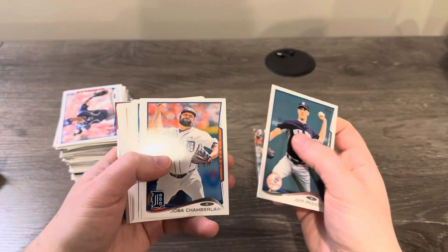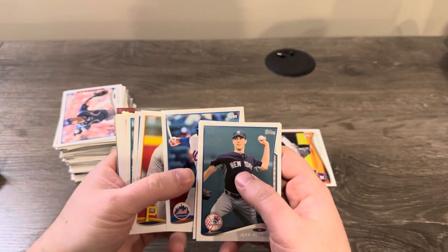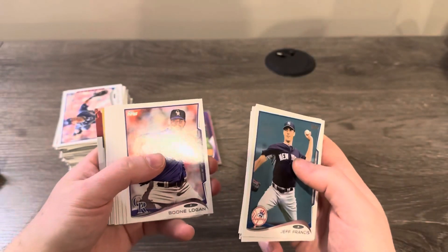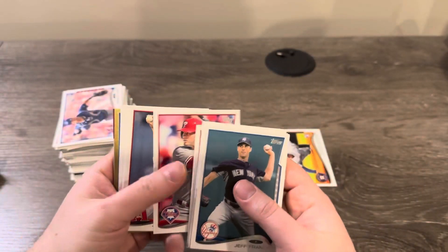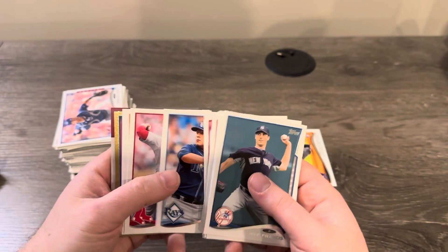Just going through slowly because I haven't opened this product before and the names are a bit hard to read. Bobby Abreu on the Mets — man, I forgot about that. Boone Logan, Brock Holt. Colin Cowgill — I remember him. Josh Collmenter — I remember him too. Looks like we got a gold coming up.